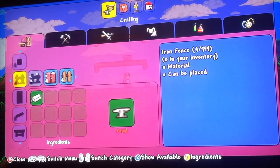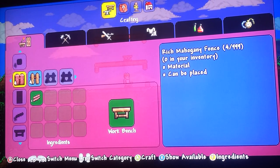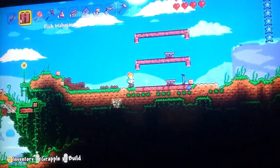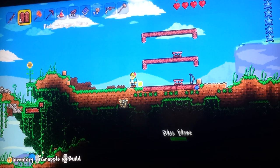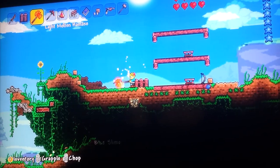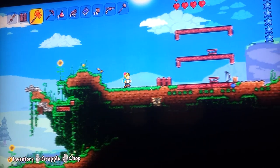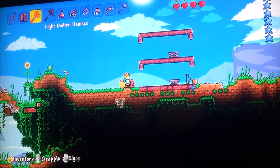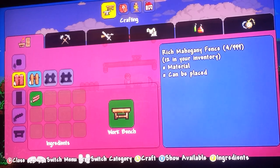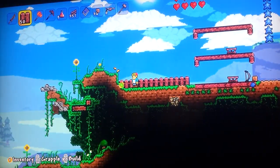So yeah, let's continue on with the village. I like these fences — I'm sure they look weird. Oh, they look kind of cool. Oh, this hammock is epic. I love that. Let's craft a lot of these and just place them all over the place.